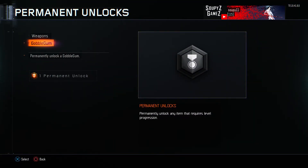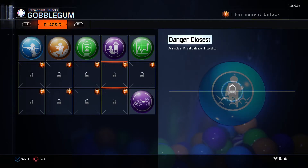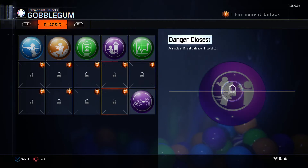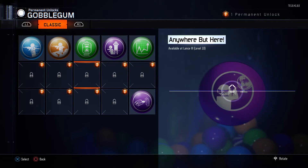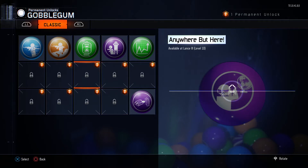Now, what to unlock here? I was thinking of just... that's only level 10, I could probably hit that hopefully before DLC 3 drops tomorrow at 9pm. Danger closest — I'm not sure yet. Maybe I should wait until DLC 3 comes out and see what special Gobblegums we are going to need to finish the Easter Egg. Like for example, on Zetsubo you need the Anywhere But Here Gobblegum to reach the Dragon Room to pick up the gear to go to the boss and all that stuff.